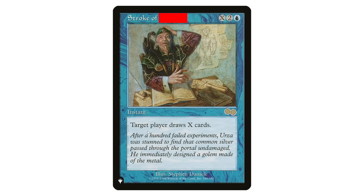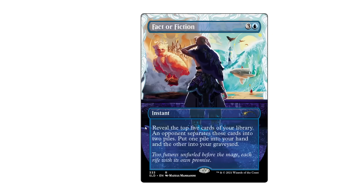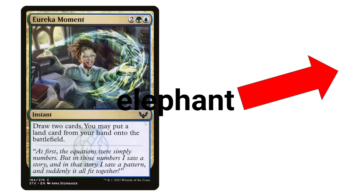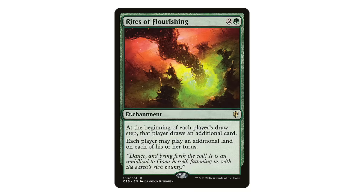Next up we have draw cards to draw cards for more cards. Stroke of — does anybody smell burnt toast? Next we have — hey look, it's an elephant. Eureka, elephant. Urban Evolution — one up. Rite of Flourishing, which is just okay, that's cool.